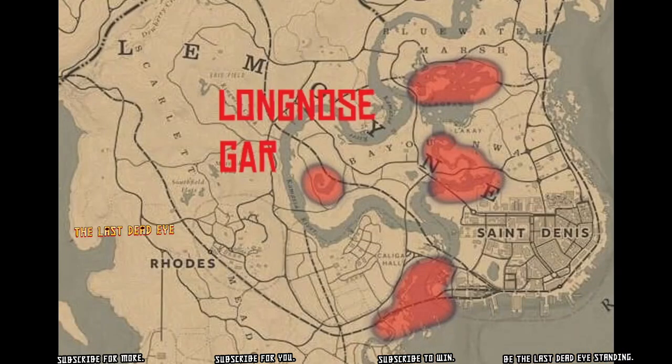Long nosegar can be found at these locations. Take note of the screen when you walk up to the waterway and pull your fishing pole out — it's going to tell you if you're at a lake, a river, or a swamp, and you want to use a lure according to what waterway you're at. You'll need either a swamp or a river lure depending on what spot you pick.